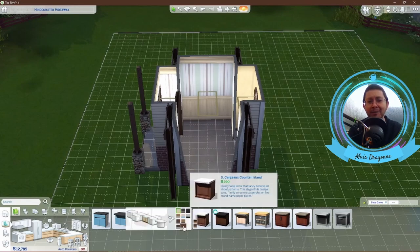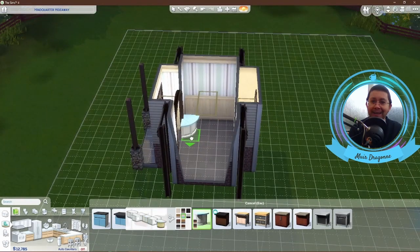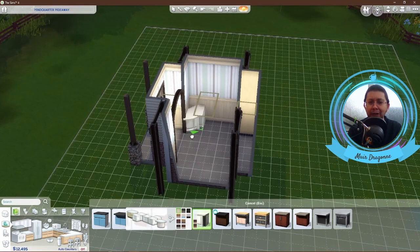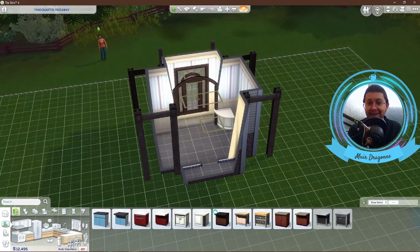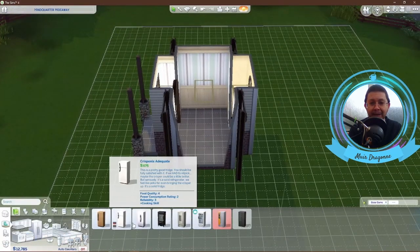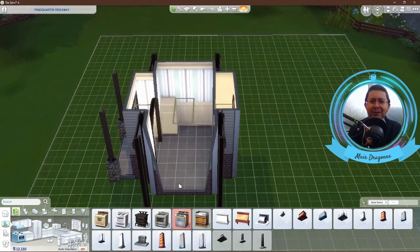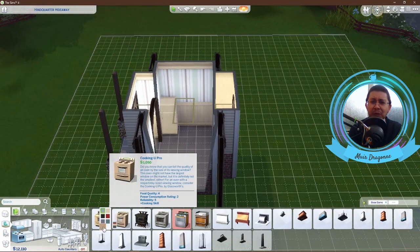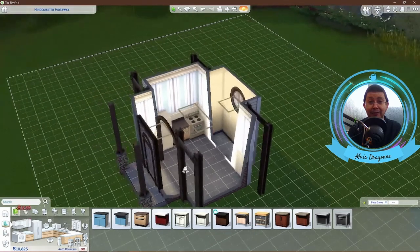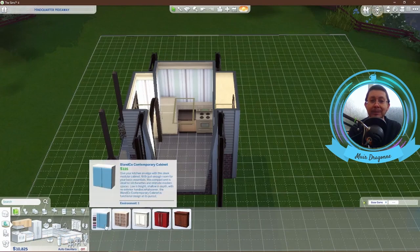With a 3x5 main living area, there's not much room. I wanted to get a kitchen in and a living room and sleeping area. I thought a Murphy bed would be really good for the bed area, but I tried keeping it to two or three different packs in addition to the base game. Getting the kitchen done, I had a lot of problems figuring out the layout because it's so small. I wanted to put a refrigerator and a cooker in, and I really wanted to put a sink in, but I just did not have the room for both a countertop workspace and a sink.